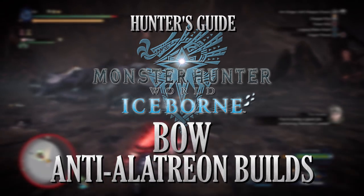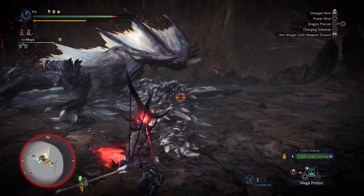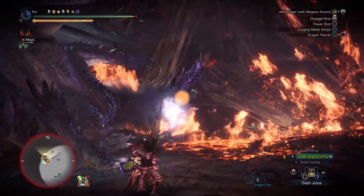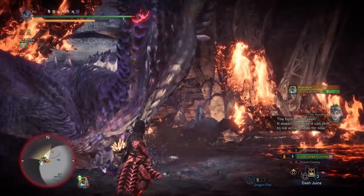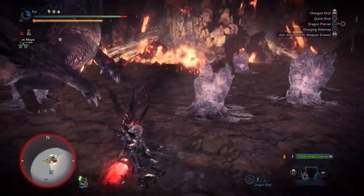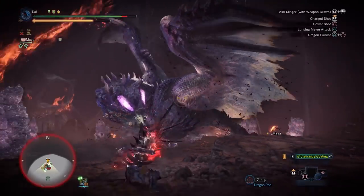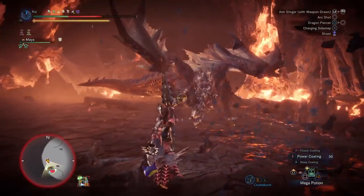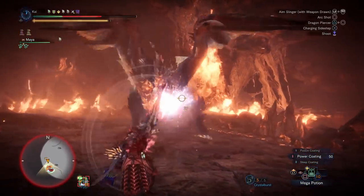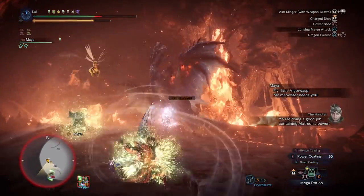I'm Darkblade with an Anti-Alatreon build for the bow in Monster Hunter World Iceborne. The main purpose of an anti-build is to create a set made for countering a specific monster in the game. In this episode we're going to be looking at countering Alatreon, providing hunters with two builds to take on the blazing black dragon — one safe, one risky. The bow specializes in dealing high amounts of elemental damage, making it a perfect ranged weapon to take on Alatreon.